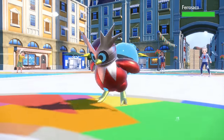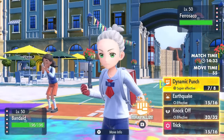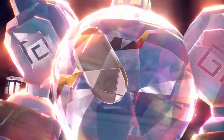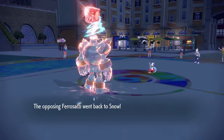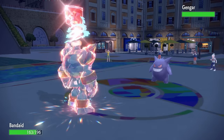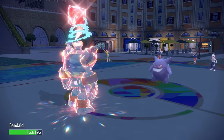Now they get a free switch into whatever they like, and of course Iron Bundle comes in. While ordinarily a switch would be optimal, I don't have anything that wants to come in on this. I decide this is a pretty good time to Terra — going Terra Fighting, which guarantees I can live an Ice Beam or Freeze-Dry, then get a STAB Dynamic Punch and punch this thing into summertime. However, they expect the switch, go for Flip Turn, and save Bundle for later. They saw the Dynamic Punch and Terra Fighting, so I punch right through Gengar instead, which is unfortunate. A good Flip Turn on their end makes me use my Terra and gives them the free switch-in.